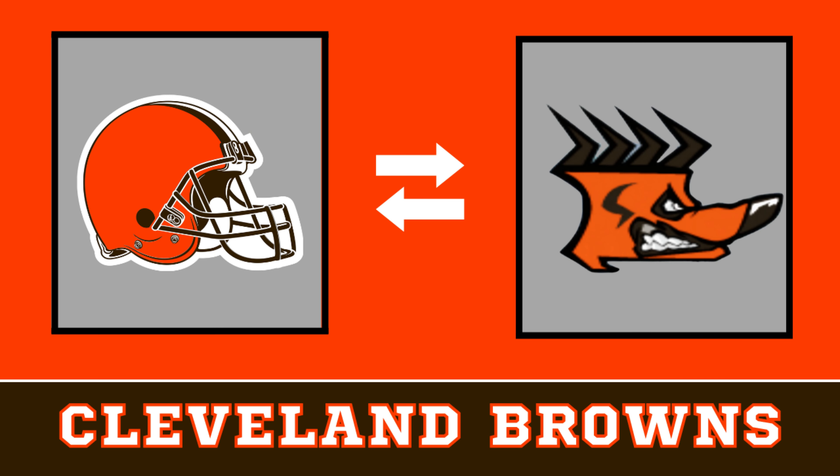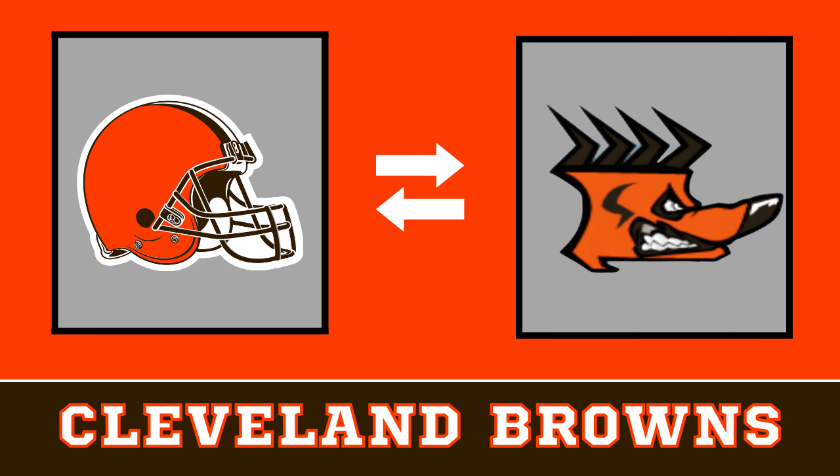Starting it out with our logo compare, we all know the Browns are the dogs. So this dingo is the perfect logo to represent them. The dingo ate your baby. It actually looks pretty good in the brown and orange.